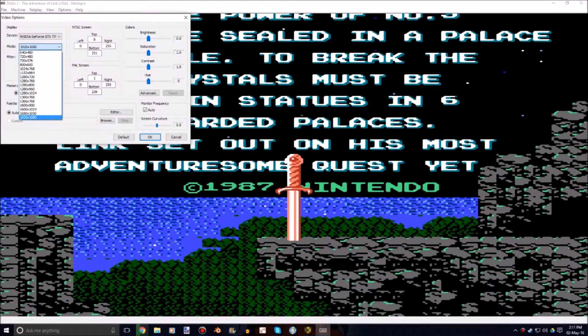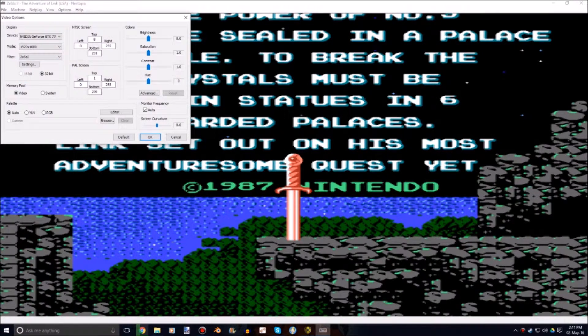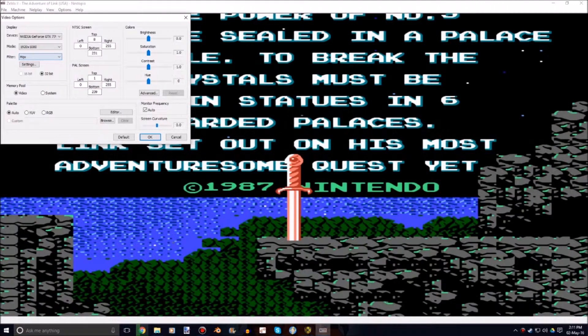ScaleX doesn't really do much — let's just see the differences — it just looks like a slight edge improvement, it's not great. Then we have 2xSAI, which makes it pretty blurry. But the HQX is the best one — it basically cel-shades all the pixels and you can see it's so much smoother, it's very pretty.